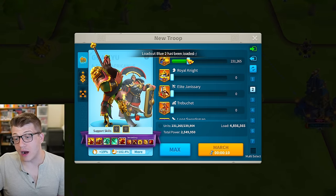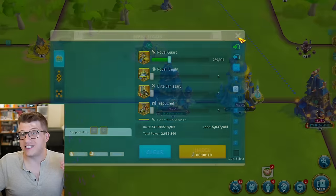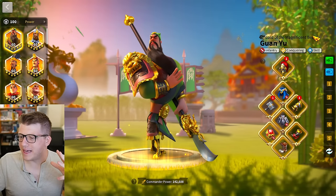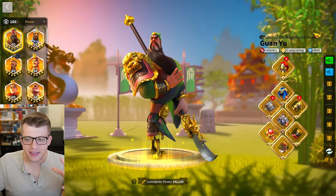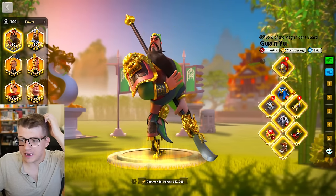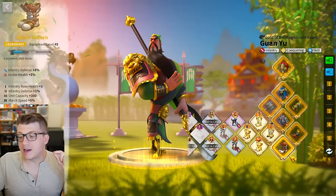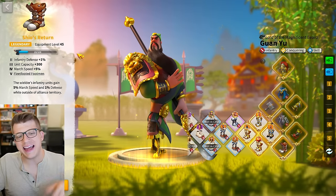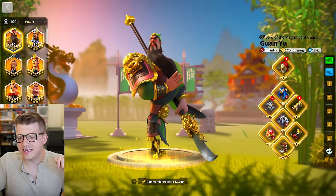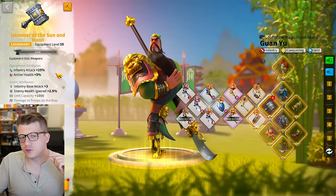My fourth army is probably going to be Guan with CPO — still to this day, though this is not set in stone yet. I'll talk about that more in a second. This is currently my best total set of infantry gear — we have a talent on the ring, the legs, and the chest piece. Iconic in everything: iconic four for the legs, iconic three for the chest, iconic five for the boots, giving extra five percent march speed and five percent march speed on top of that when outside of territory.